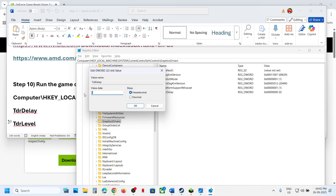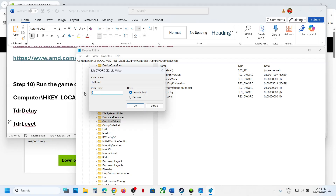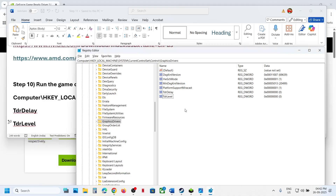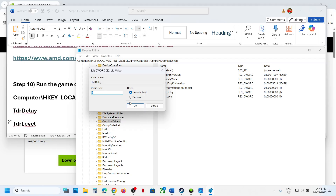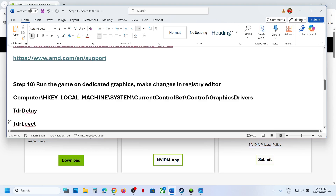Double-click TdrDelay and set the value data to zero — select Hexadecimal and set it to zero, then restart and check. If that doesn't work, try Decimal and set to zero. Next, create another new DWORD (32-bit) Value named 'TdrLevel', double-click it, and set the value data to zero for Hexadecimal, then click OK. Restart your computer and launch the game. If the entries already exist, make sure their values are set to zero. If you created them and they cause problems, you can delete them.